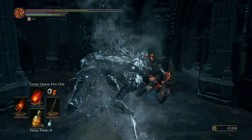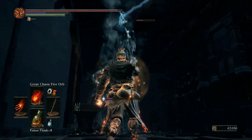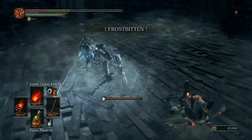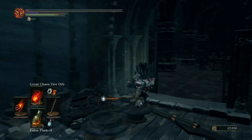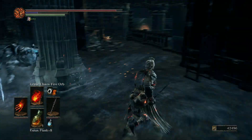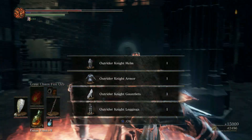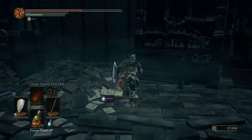I hate these enemies, by the way. I'm gonna take up all my Estus. Are you kidding me? I can't get myself up. Literally can't avoid a single thing he's doing. There goes all my Estus, I think. Can I lock onto you? You're behind the pillar. Just die. Goddamn, that was not worth the effort. Got the set at least. These enemies are really annoying.